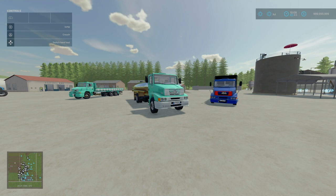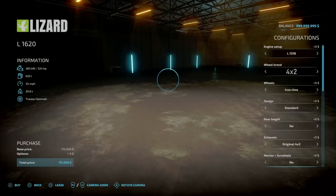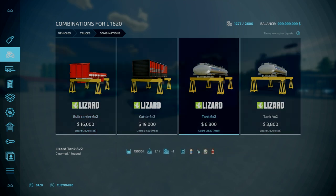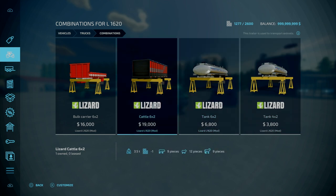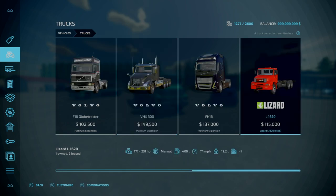Next, second to last mod of the day — we've got the Lizard L-1620 by Koda, 23.15 megabytes to download. This is a sort of old Brazilian truck with a variety of body options, manufactured from 1996 and ending in 2012. It functions like a truck with attachments on the rear — you have options for a bale carrier, cattle carrier, and a variety of tanks. Slot count: the lorry itself is 10 slots going down to 1; tanks are 2 slots each; the bale carrier is 4 slots; and the cattle carrier is 2 slots.